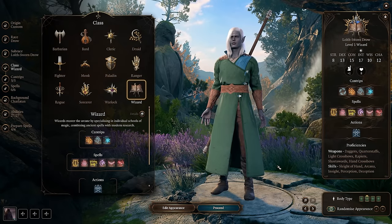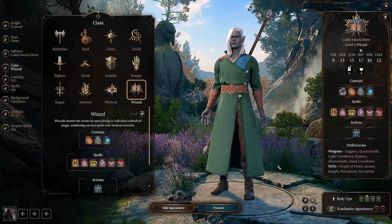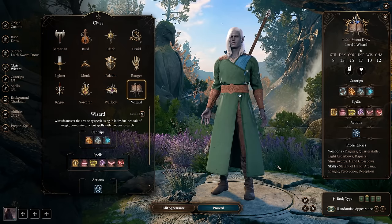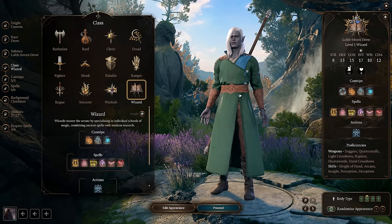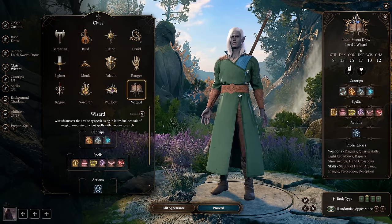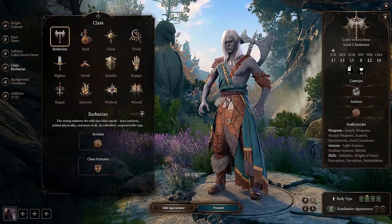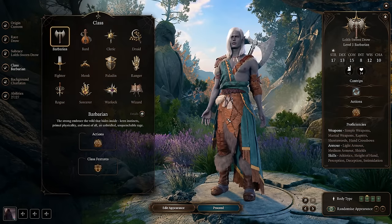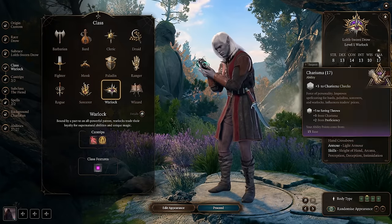I'll show you how to circumvent that absolute need for super high charisma. High charisma does trivialize a lot of the game — it's such a blown-out-of-proportion ability score. If your face character has 17 charisma — the max at character creation — you will bypass a lot of fights. But that also changes the way you play the game. Approaching the game as a barbarian who just shouts at people is a totally viable way to play. The game even has specific dialogue options where you just shout at someone — you don't even have a coherent conversation. Don't think you're locked into paladin, sorcerer, bard, or warlock as the only valid face characters.